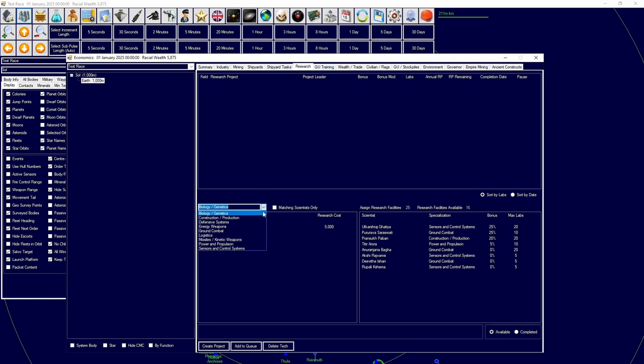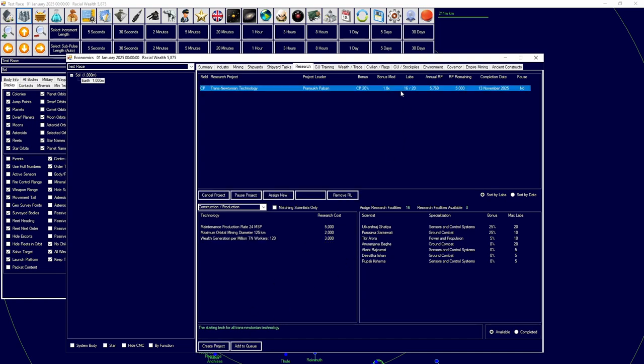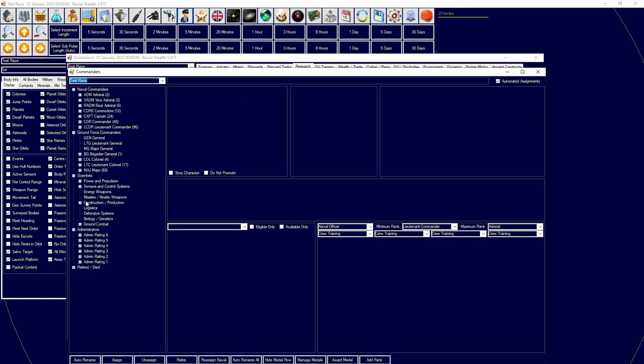We're going to the Research tab under the Economics window to grab Trans-Newtonian Technology, found under Construction and Production. You want a scientist with the matching bonus — every scientist whose category matches the technology gets a four-times multiplier on total research. If we add this scientist we get a 1.8x multiplier, meaning effectively an 80% bonus to researching it. The max bonus modification would be three times. If you don't have the right scientist, you can change a scientist's field.